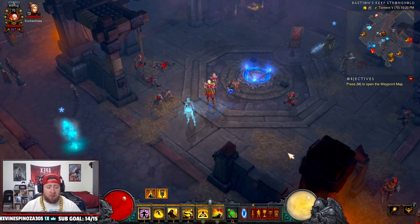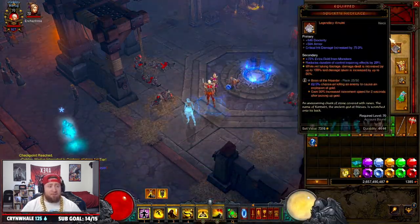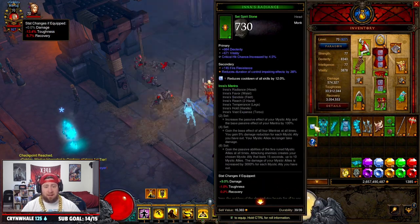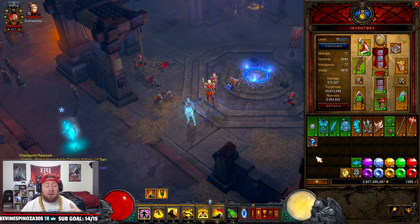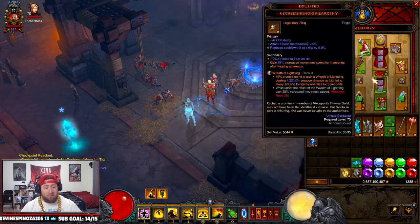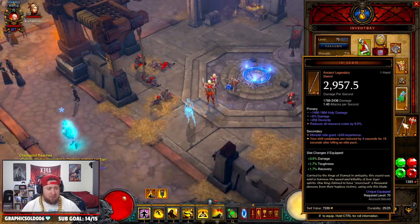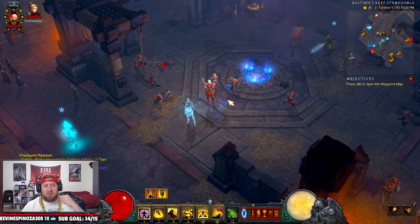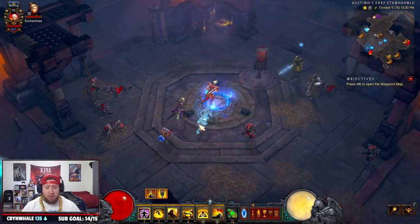To do this fast and efficiently, you want to have a very fast build. The build I have here is the fastest build in the game — you're just going to be able to blitz across the screen, you're going to look like the Flash literally. I'll have a link in the description below when I put a video together for this build. Get any fast build — monk, god DH, Whirlwind Barbarian — anything that's going to get you through this part of the map as fast as possible.